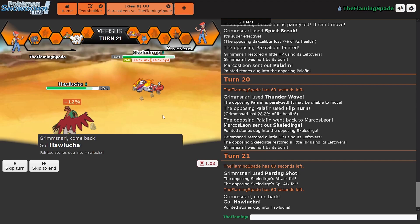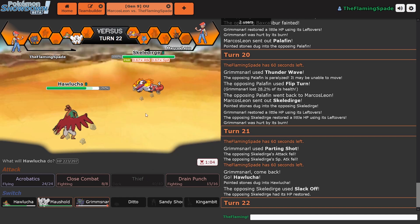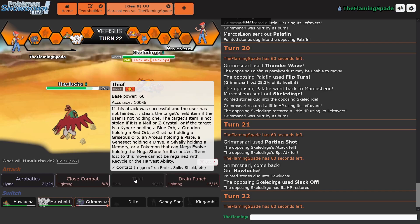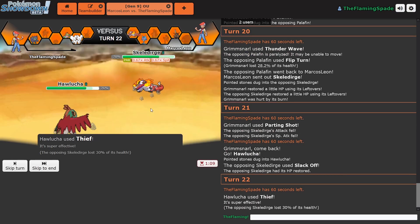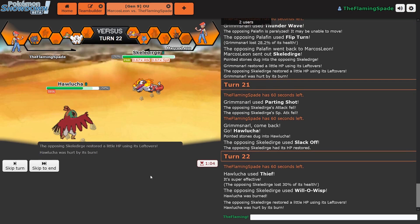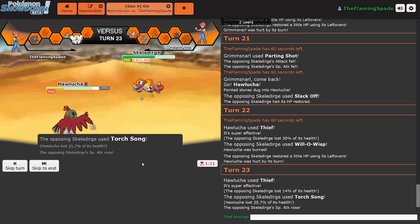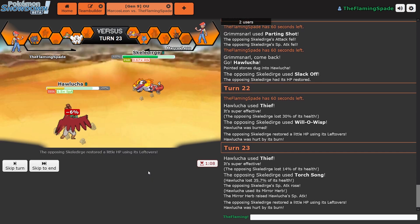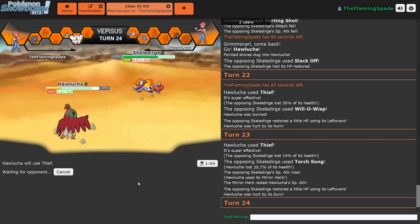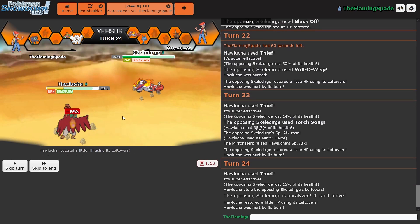Probably gonna get burned here. Or he actually just goes for Slakoth, probably thinking I would have some sort of Dark-type move, but I do not. Thief is 60 base power — I cannot steal an item though, which is unfortunate. This is not gonna go really anywhere. He's trying to get a little bit of damage, it's not working though. Thief is doing so little. And he can Slakoth. At least I got his Leftovers.